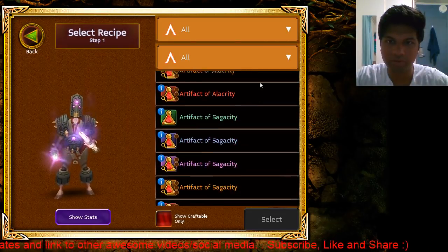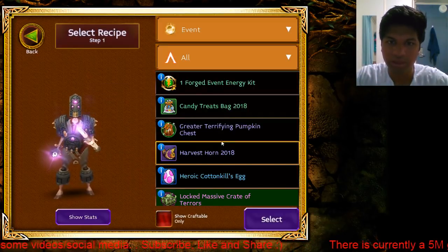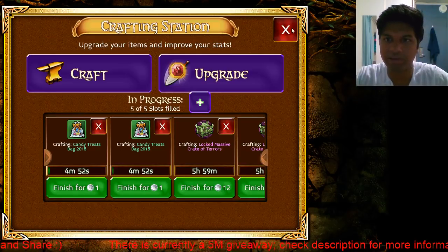Another way you can do it is if you directly go into the crafting inventory. If you press this button, you can directly purchase a crafting slot with platinum as well.